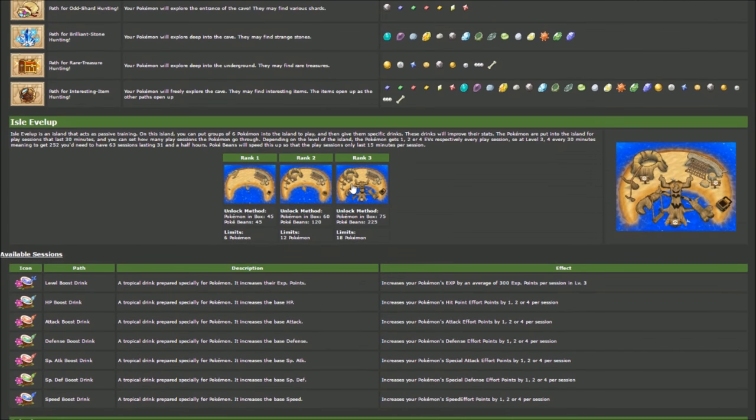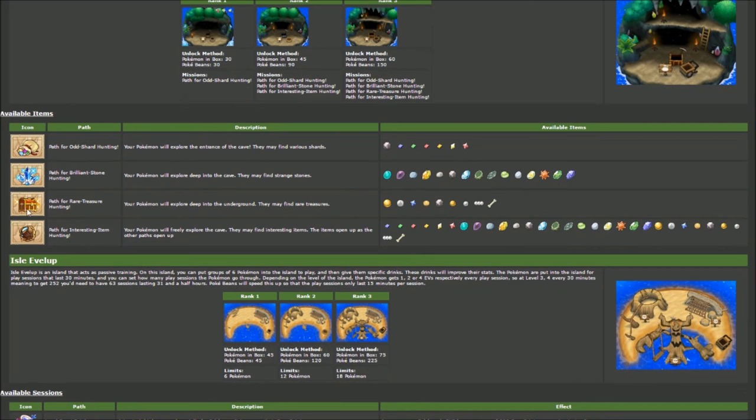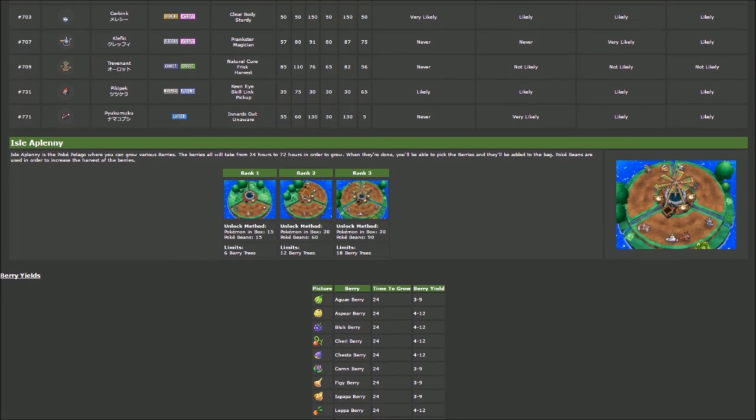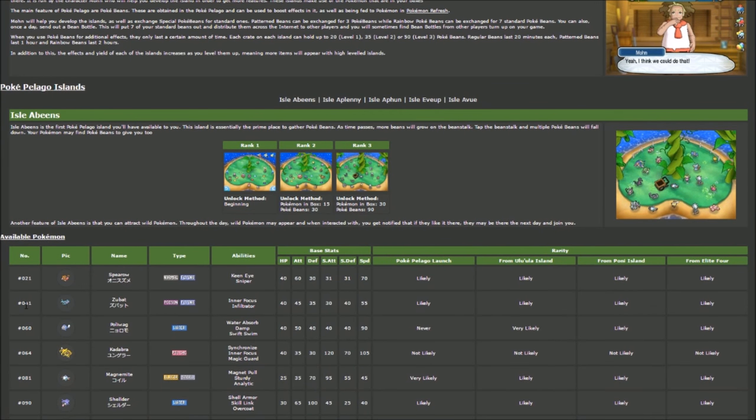The min-max for the whole Pokémon Pelago is about optimizing timings. The Isle of Fun is probably the best one for money-making via rare treasure hunting — big pearls, pearl strings, rare bones, nuggets, and big nuggets are all worth money. Even without Gold Bottle Caps, you're making good money every 12 hours. It doesn't cost anything extra — just get beans, put a Pokémon on adventure, and watch the money come in. For the Isle of Beans, what matters is coming in every day, tapping the bean stalk, and snowballing from there.